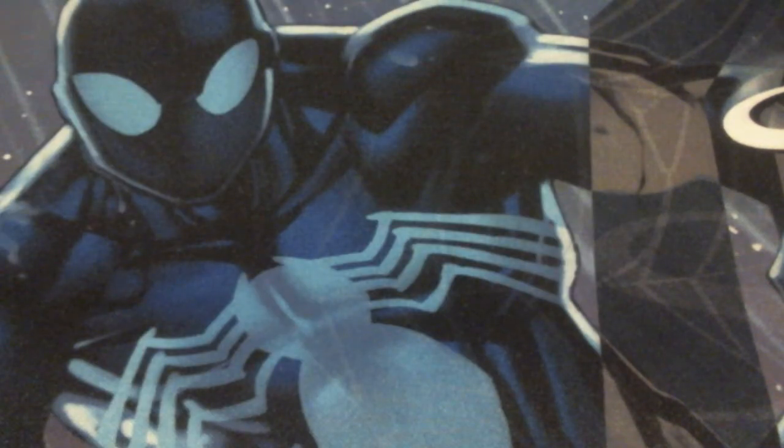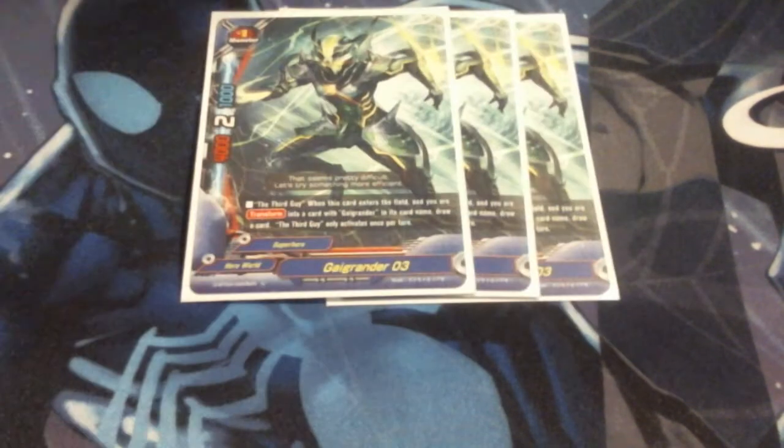Next up, I'm running three copies of 03 — he's one of the new guys. He doesn't hit numbers, but he makes up for it with his ability. He's a size one, 4-2-1. The ability — the third guy — when he enters play, if I'm transforming into a card with Guy Grander, I can draw a card. He only activates once per turn.